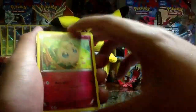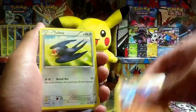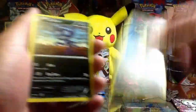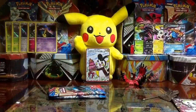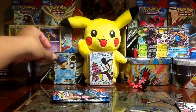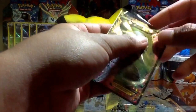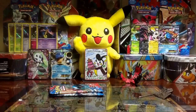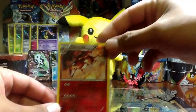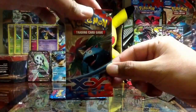I see something in here. We have a Jigglypuff, Ledyba, Sandile, Diglett, Taillow, Herdier reverse, Blastoise EX — nice! That'll be good for trades. Let's go ahead and sleeve these up. So we have your Blastoise EX going on this side, we got the Meloetta EX — put that here as well. And even though it's not a holo, I still love that Charizard reverse. Put that back there.